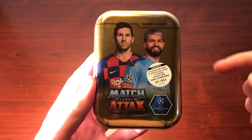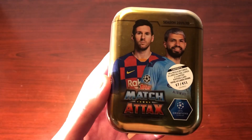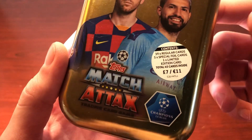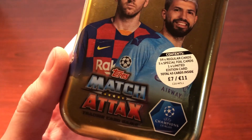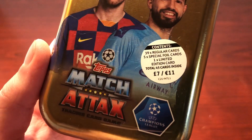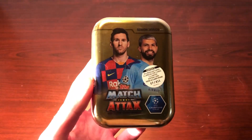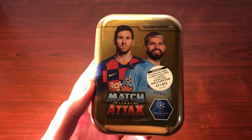As you can see, the two players on the cover art are Sergio Aguero and Lionel Messi. This mini tin is 7 pounds, and it contains 39 regular cards, 5 special foil cards, and 1 limited edition. That limited edition is a bronze, silver, or gold Harry Kane.